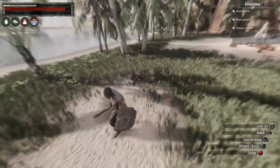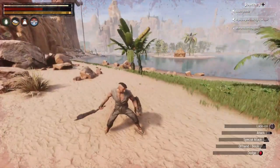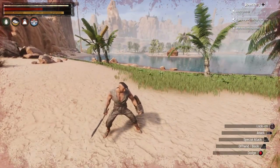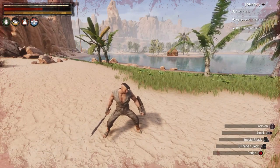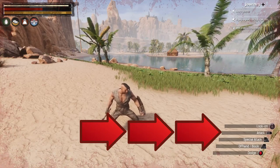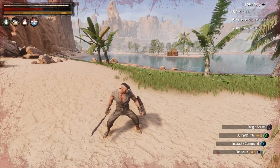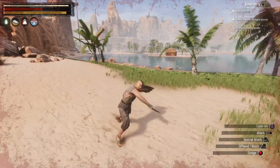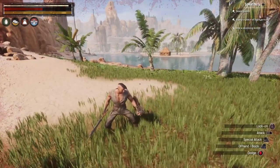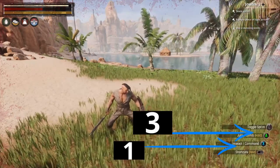I just finished a heavy finisher move — notice how the shield turned purple afterwards. The way to do this move is three right bumper presses followed by the heavy attack, which is the right trigger. So: three light attacks — one, two, three — and then a heavy special attack at the very end. Looking at the right bottom corner, it's right button, right button, right button, then the special attack.